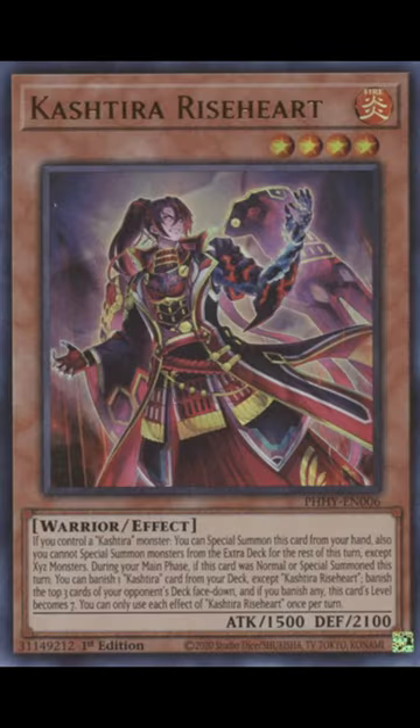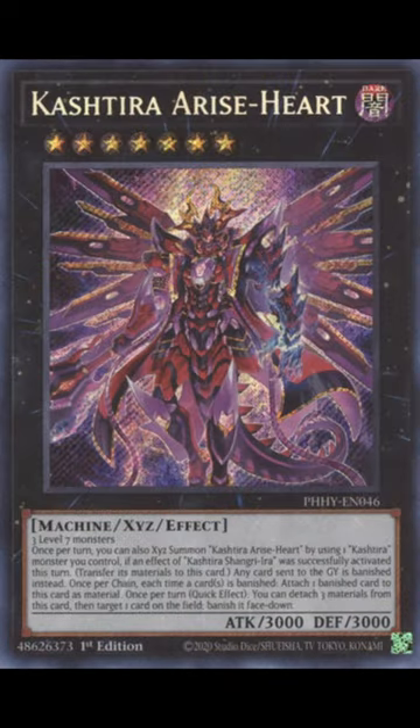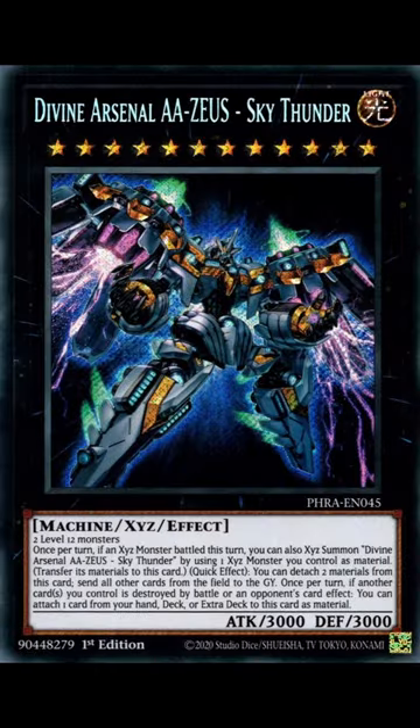Here is how to use Zeus: XYZ summon other cards from the extra deck. When those XYZ monsters battle, activate Zeus's effect and summon him using one XYZ monster you control as material. The materials from the XYZ card used to bring out Zeus now transfer. In the second main phase, detach two materials and boardwipe.